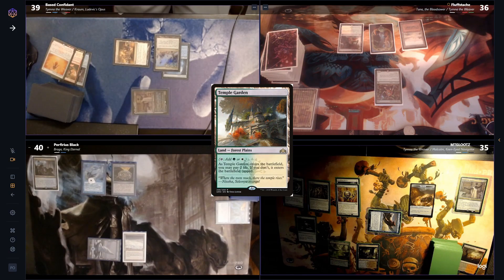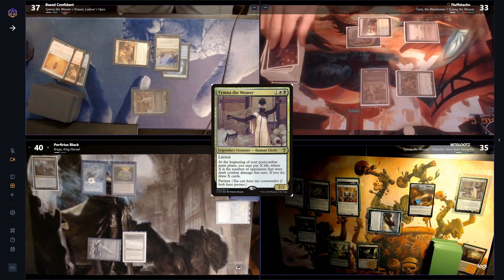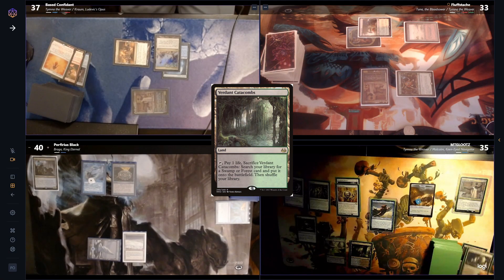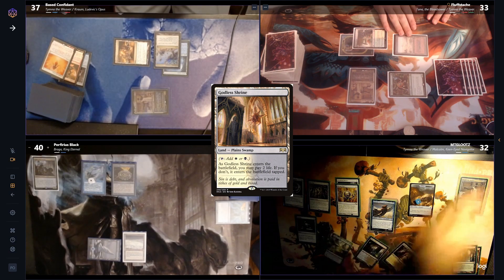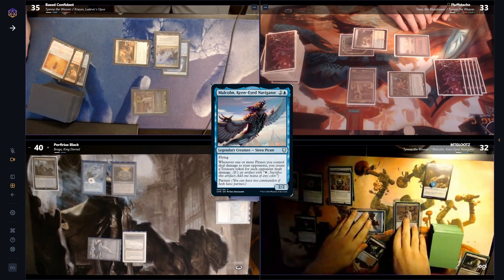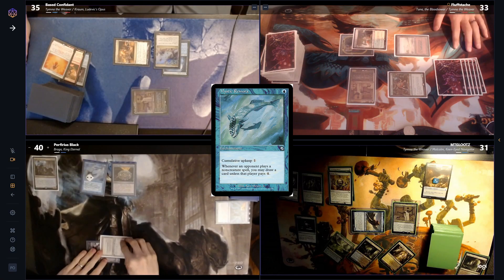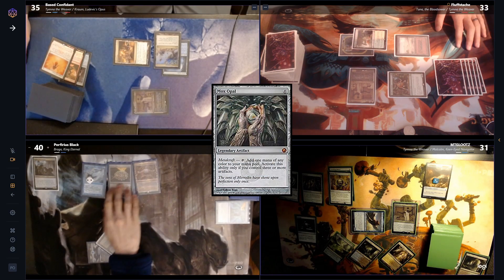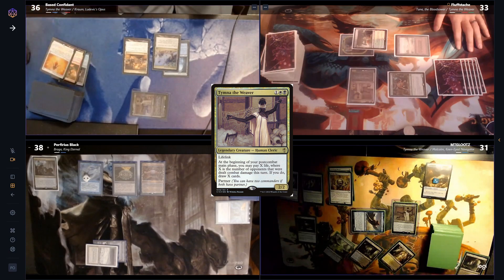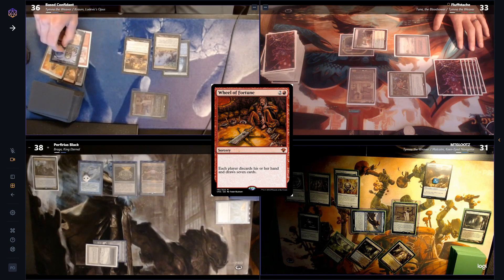Fluff shocks in a Temple Garden and casts his own Tymna. He heads to combat, swings the Ouphe at Base, who takes it, and on his second main Fluff pays a life to draw up from Tymna. Lutz cracks his Verdant Catacombs for an untapped Godless Shrine, and not wanting to be left out, also casts his Tymna. He heads to combat, swings Malcolm at Base, creating another Treasure, and pays one life drawing off Tymna. Porf pays for his fish, plays a Mox Opal, but doesn't have a follow-up and passes. Base swings Tymna at Porfs, draws from Tymna, but lacks the mana to do what he wants, discarding Necropotence and Wheel of Fortune to hand size.